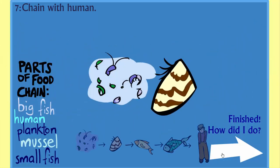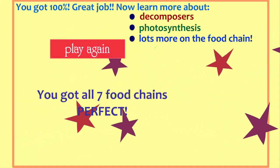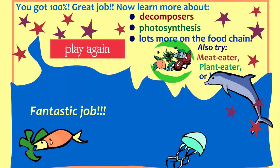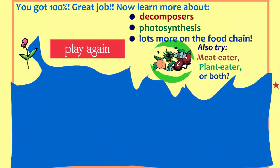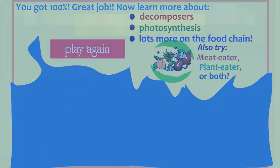How did I do? Congratulations, fantastic job! You got all seven food chains perfect. You got 100%. Great job. Now learn more about decomposers, photosynthesis, and lots more on the food chain. Also try meat eater, plant eater, or both.